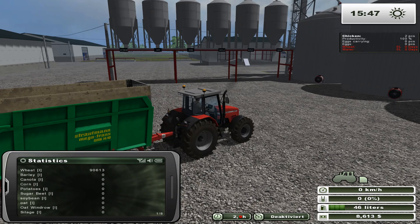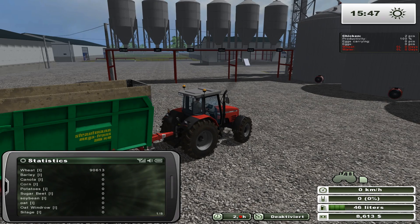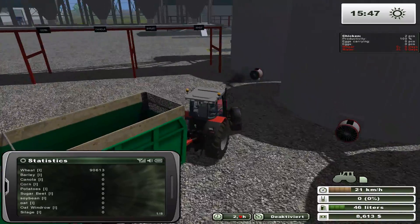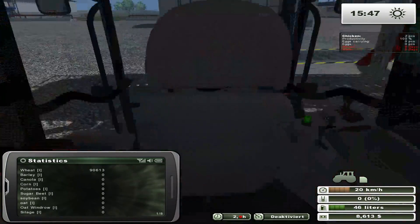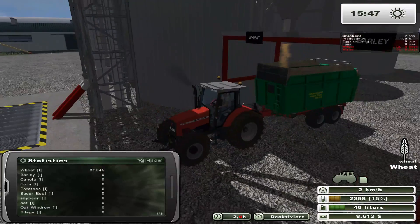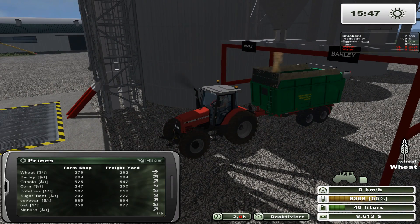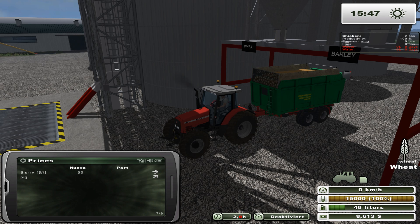We accumulated 90,000 liters of wheat. I don't know why I didn't remember to sell it before — probably because I didn't want to do it with a tractor. But where's the best place to sell wheat? Freight yard, the mill, port — looks like it is the mill.